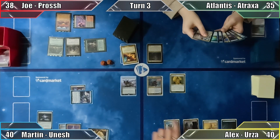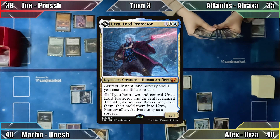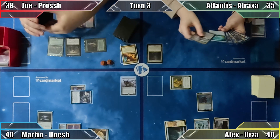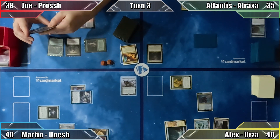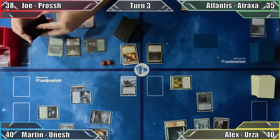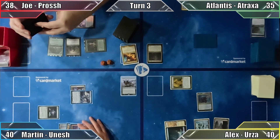In Alex's turn, he plays an island and casts his commander, Urza Lord Protector. Keeping two mana open, he passes the turn, which Martin responds to by activating his Terrain Generator. He puts an island from his hand into play tapped, showing that you don't need green to ramp, and moves to his turn.